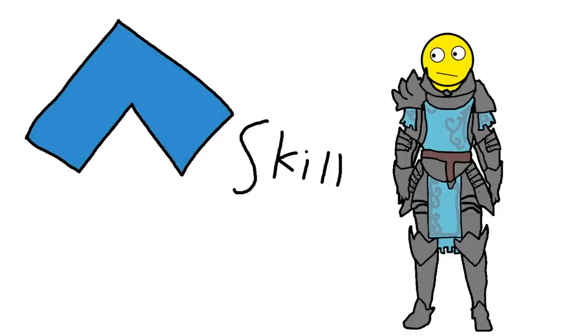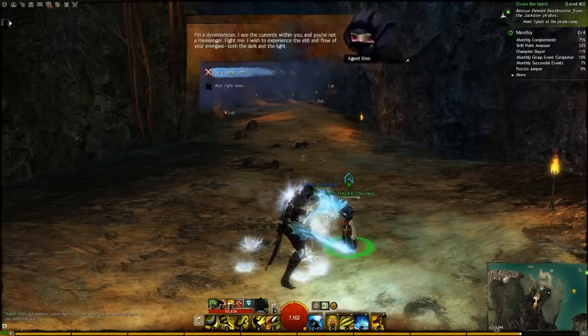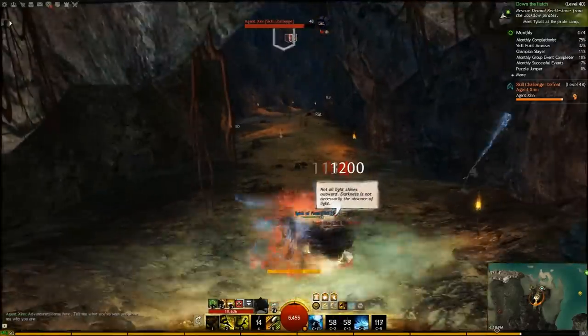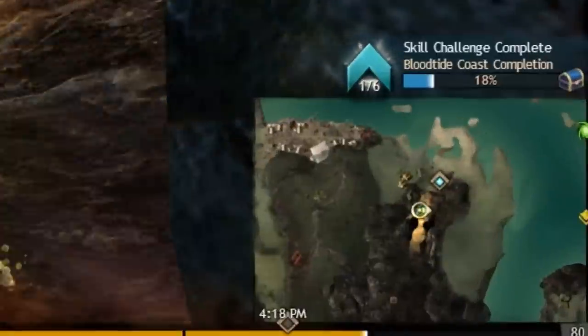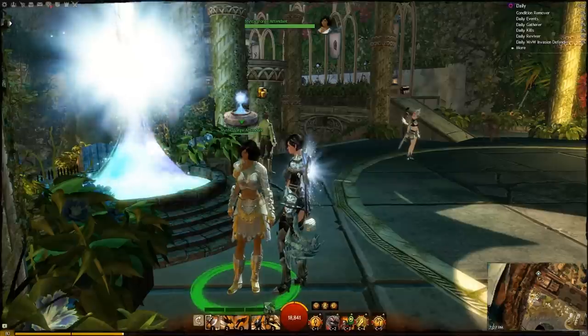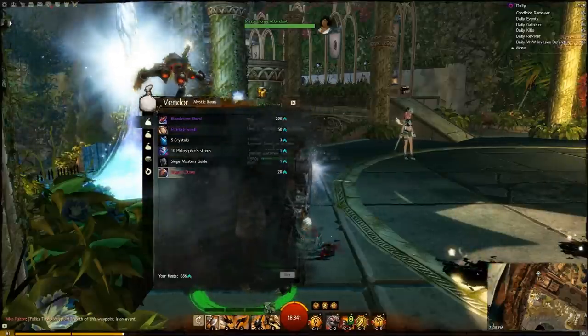Skill points show up on your map as a little blue triangle-shaped icon, and there's usually a little challenge associated with it. A lot of times you'll have to fight a mini boss or pick up a specific item and use it within your inventory. Completing these skill challenges will give you a skill point which you can use to unlock skills, and they're also used later for purchasing expensive Mystic Forge recipes.